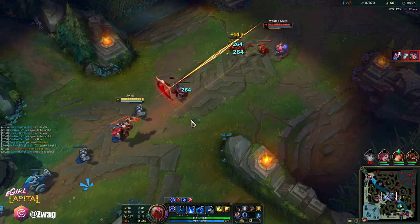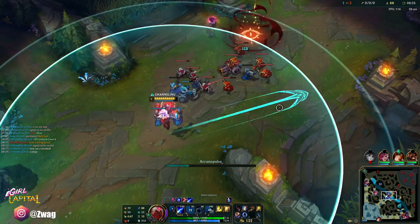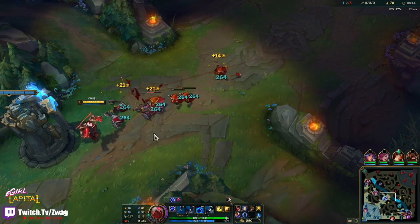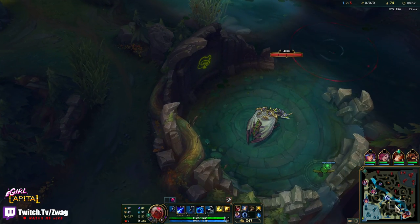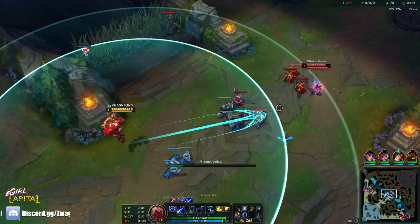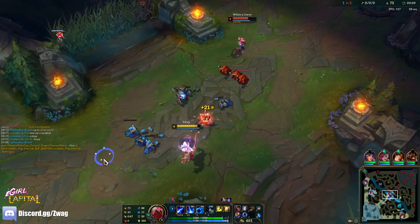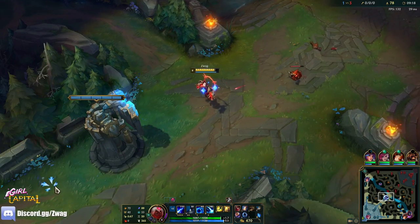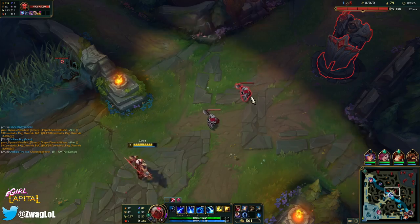That is a fed Yasuo — he's going to be strong. We're not a champion until we have Luden's and Sorcerer's Shoes. Around 15 minutes, since we didn't get an early kill, we still have kill pressure. My ult's almost back up. We need to burn her W shield because she can bait out an ult shot with that. I'm not going to go for this pink ward until I know the coast is clear — if Morgana's waiting in there, I'd just die.